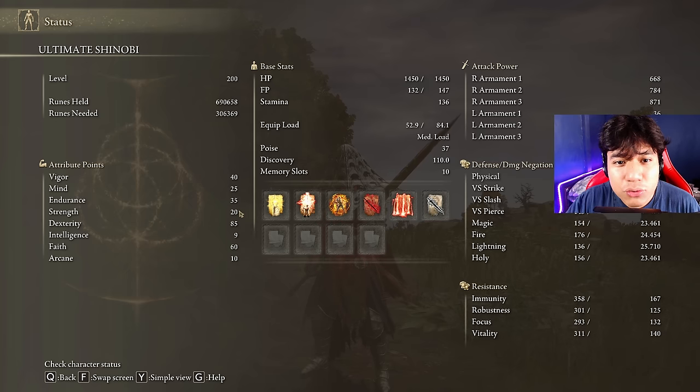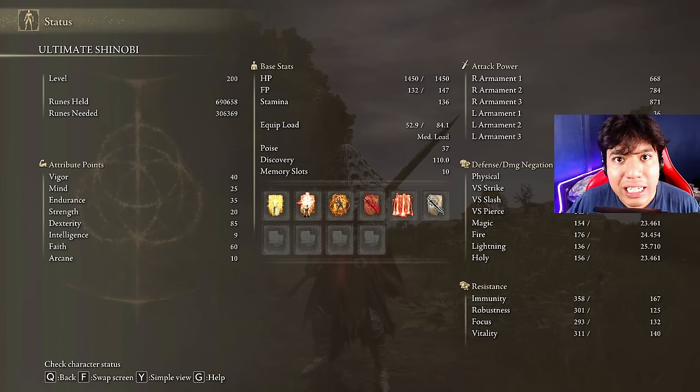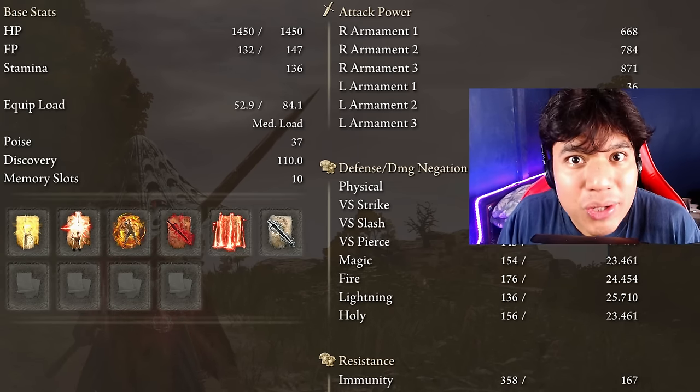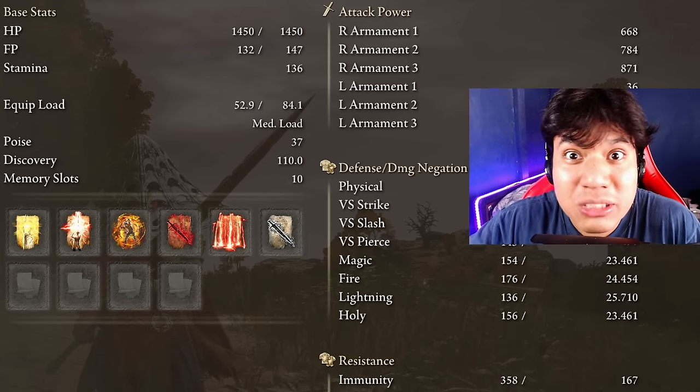We use a minimum of 20 points on Strength, mostly to be able to use the Bolt of Grandsax. The most important stat of this build is Dexterity — 80 points. It shows 85 because I have the Millicent Prosthesis equipped. With 80 Dexterity, our Nagakiba has 668 AR — a lot for a katana, especially without buffs yet. The Bolt of Grandsax has 784 AR, and the Guardian Swordspear has 871 AR. These are values normally seen on slow, heavy Strength weapons, but here we have them on fast weapons, giving us a ridiculous amount of DPS.